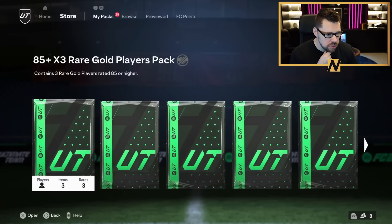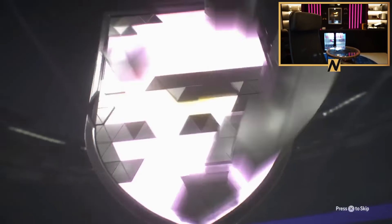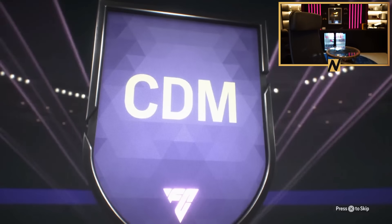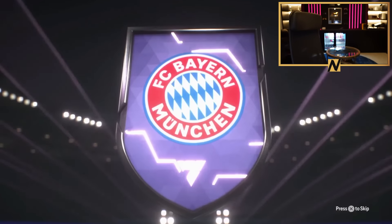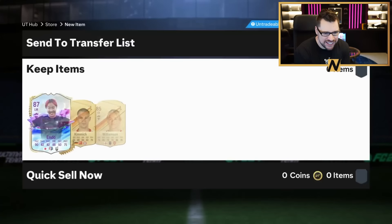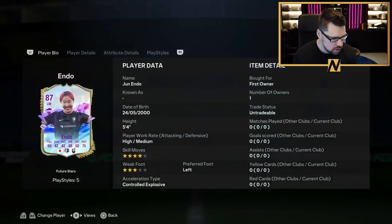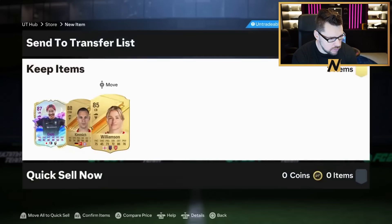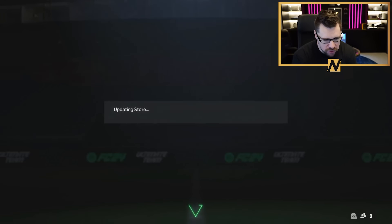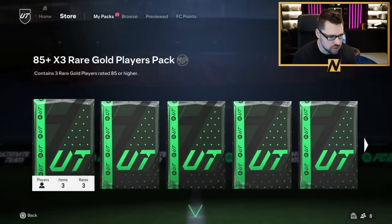I might have to go to 4-4-2 and just start playing whip passes into the two strikers. This guy's got some nice packs as well. It was Kimmich and Endo. Yeah, that's what you do - 4-4-2. It might be time for me to move away from the 4-3-2-1 and try meta-ratting it.